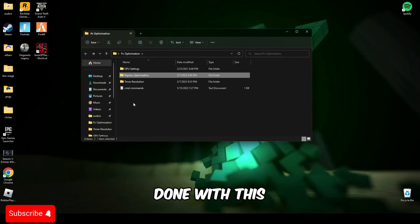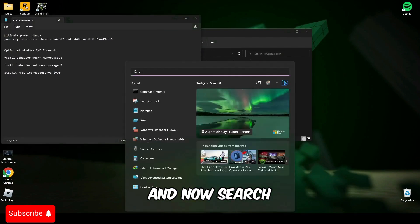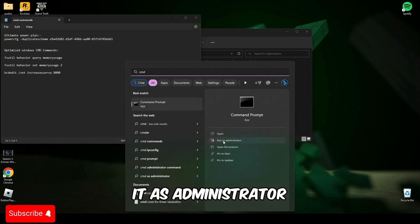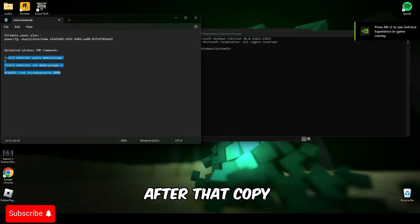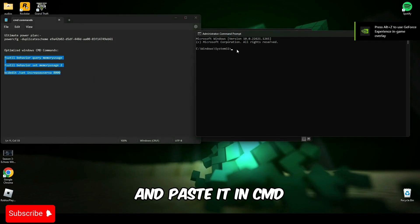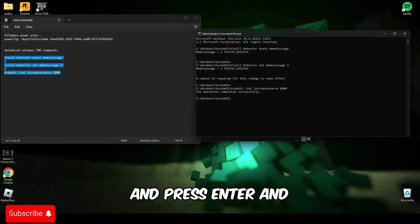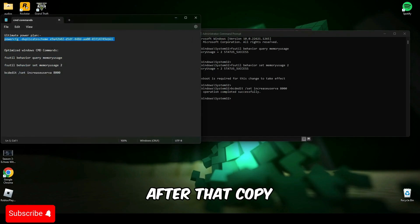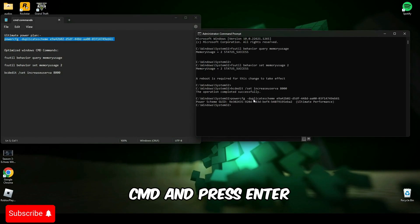After you're done with this, open this CMD command text file, then search for CMD and run it as administrator. After that, copy the last three commands and paste them in CMD and press Enter. Then copy the second line and paste it in CMD and press Enter.